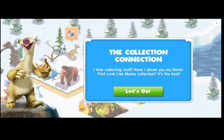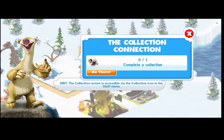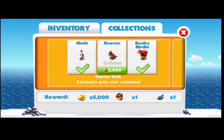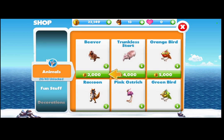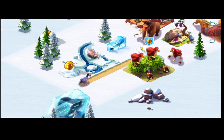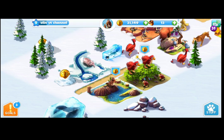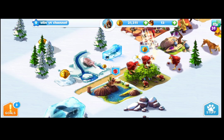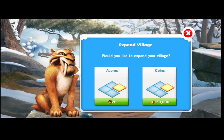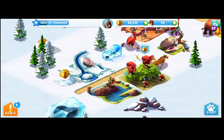Why have I not completed that mission? The collection — I love collecting stuff. Have I shown you my rocks? That collection is the best. 'Complete a collection' — go there. I only have 2,000. I'm going to have to put it there. And then you can buy them a companion if I want.